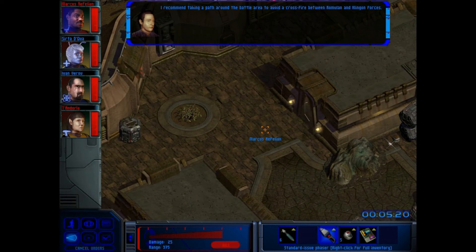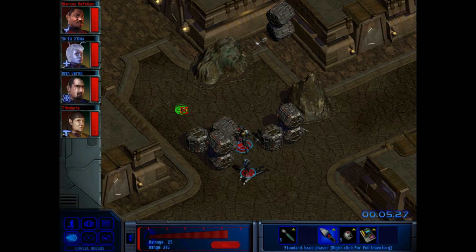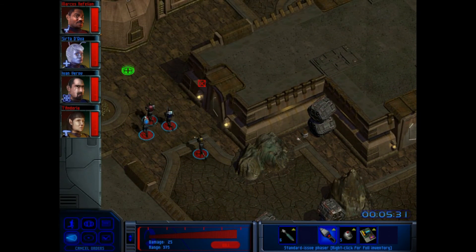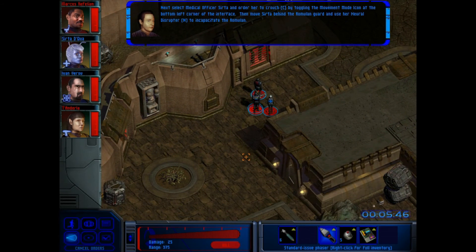Taking a path around the battle area to avoid a crossfire between Romulan and Klingon forces. Yeah, let's do that buddy. Select medical officer Serta and order her to crouch by toggling the movement mode icon at the bottom left corner of the interface. Then move Serta behind the Romulan guard and use her neural disruptor to incapacitate the Romulan.